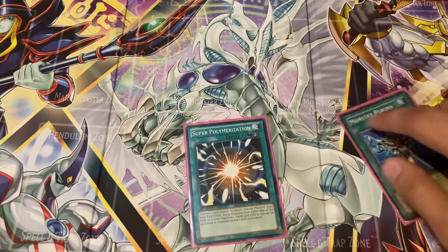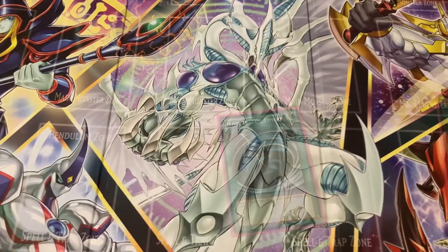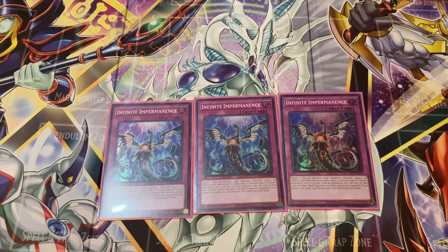For the trap cards I like to play three copies of Infinite Impermanence. We all know why Infinite Impermanence is one of the best cards in the game right now. You can target one face-up monster your opponent controls and negate its effects until end of turn. If this card was set before activation and is on the field at resolution, for the rest of this turn all other spell and trap cards in this column are negated. If you control no cards, you can activate this card from your hand — pretty good.